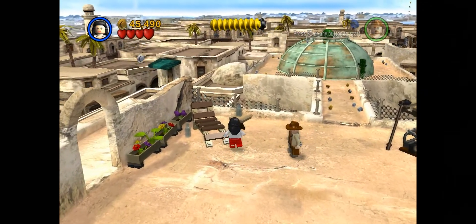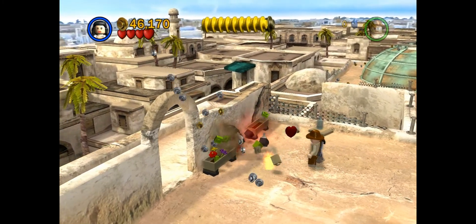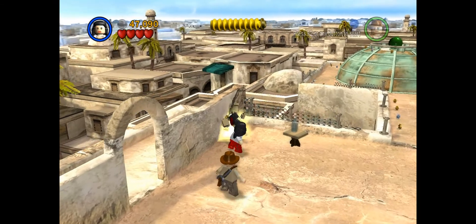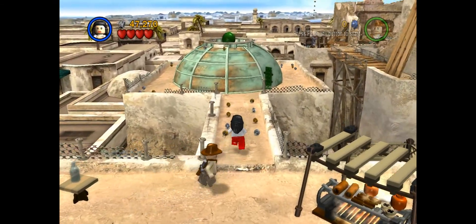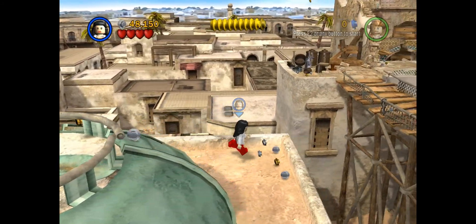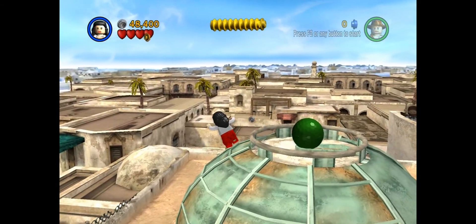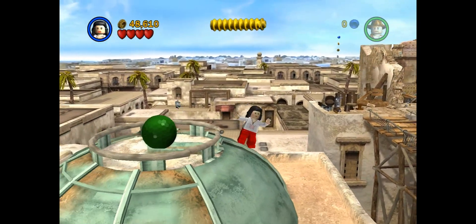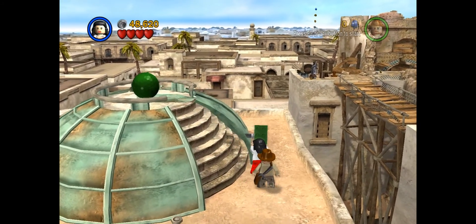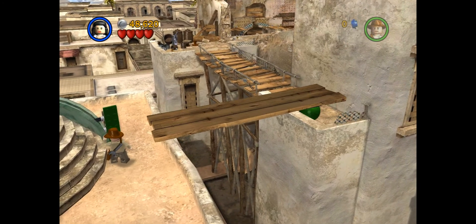I'll also wander around a little bit. Everything is destroyed here. Now, you can't really climb up on this dome here because it's a bit slippery — kind of like in Lego Star Wars, the first one, the domes in the palace area. So we've gotta go over here, push against this green thing, and it'll open this hatch and reveal stairs. Now I can go up here, push this ball, it'll bounce across, knock the board over, and I've got a bridge!